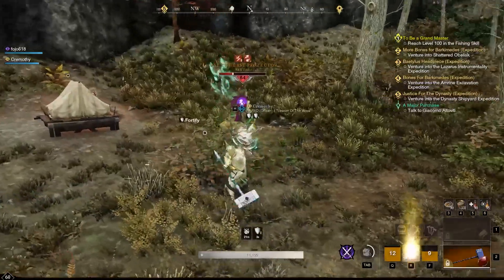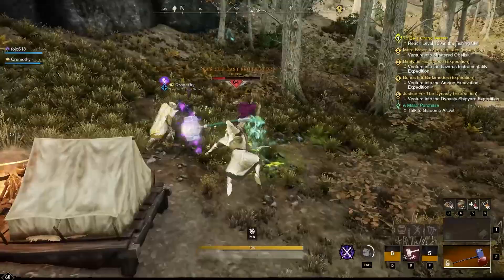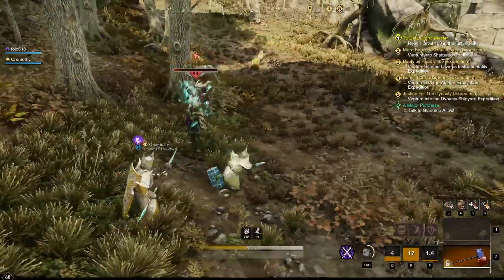Most of the drops that Fey does have are worth going for. The earthbinder ward is a great tank hammer, Fey's Covenant is a full dex rapier, and the chef's pants are still worth money on most servers.